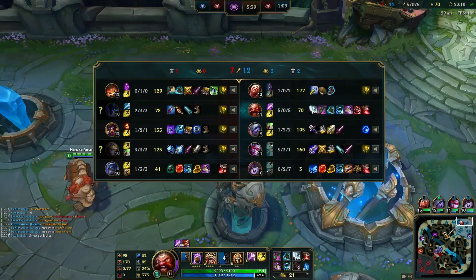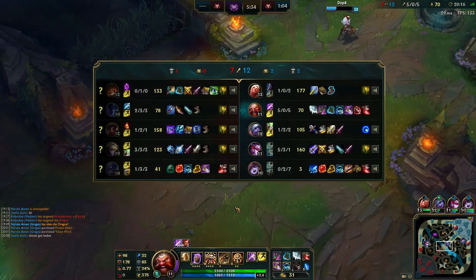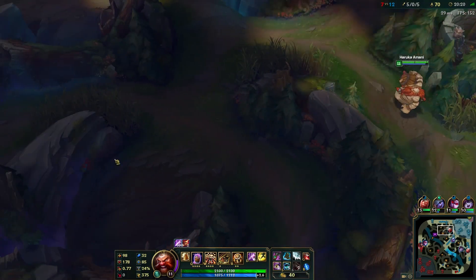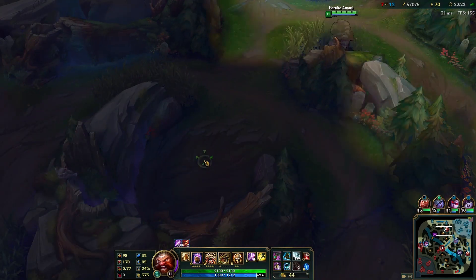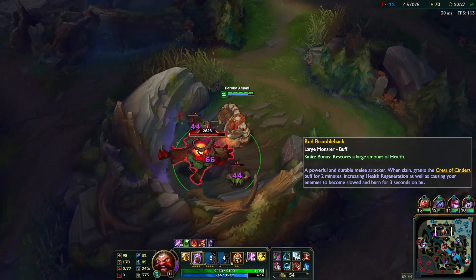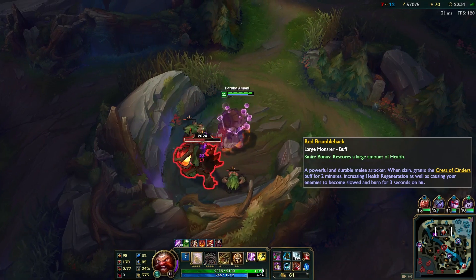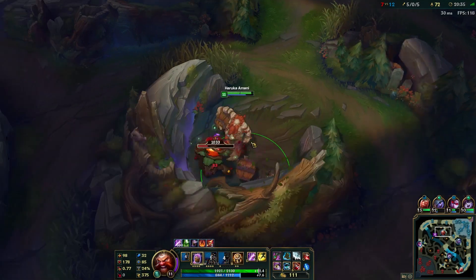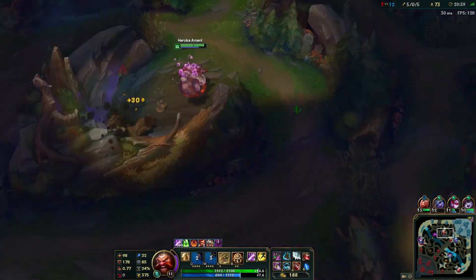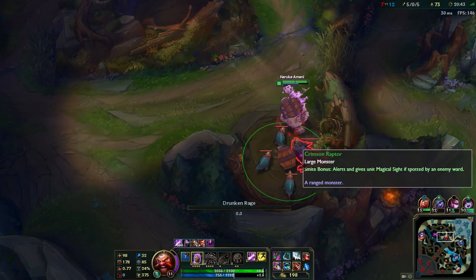Let's snag red buff and then just keep the pace we're going. It's looking good for us. I am currently 1-1 in my diamond series on this account, so hoping to go 2-0 in my next two games to get diamond on my fifth account. Figured I might as well finish up all the accounts and get them to diamond because the season's about to end.